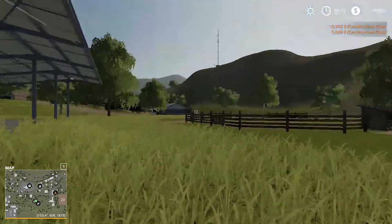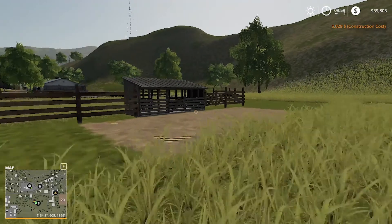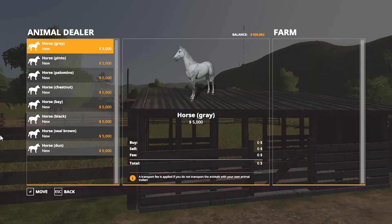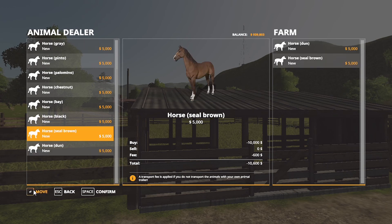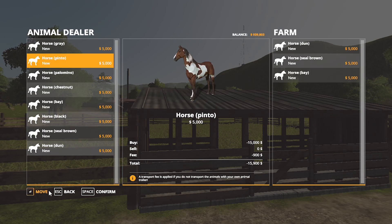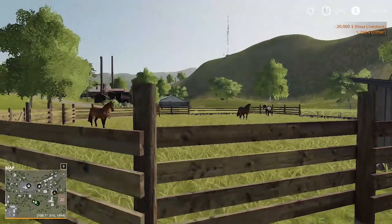Now let's get our horses. You can come over here and open the animal dialogue. You can see all the horses in plenty of different colors — they come in gray, pinto, palomino, chestnut, bay, black, seal brown, and dun. We're going to get a dun, a seal brown, a bay, and a pinto. Hit Space to confirm, and as you can see, all the horses you just got are now in there. Remember there's a max horse capacity.